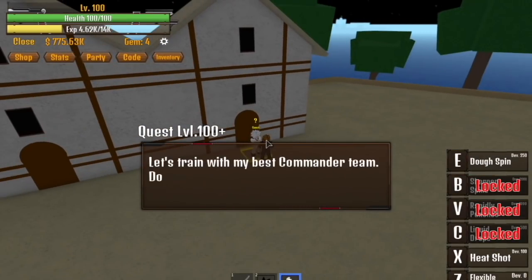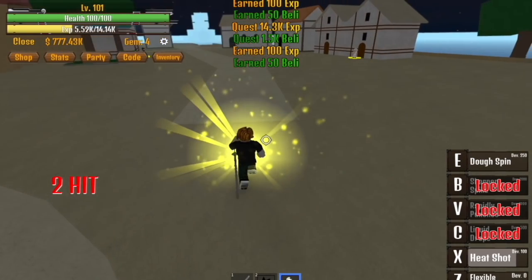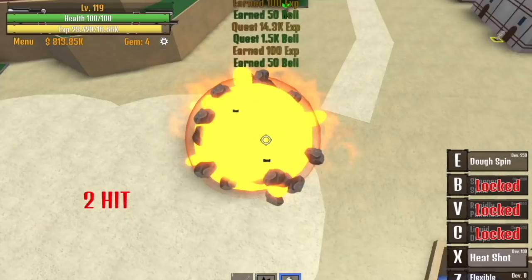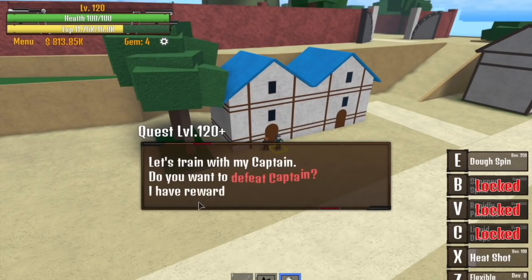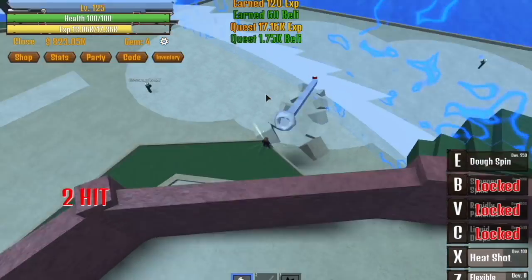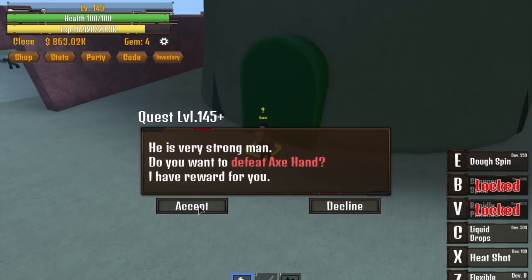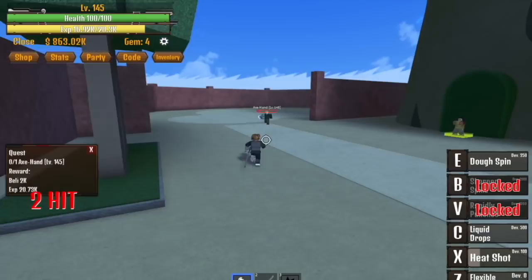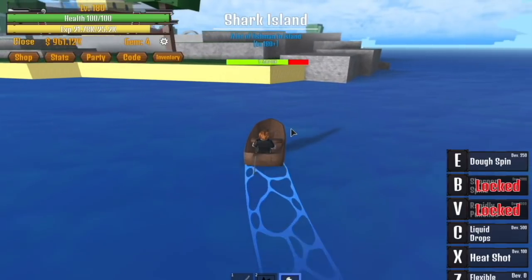On Soldier Island we have 3 quests. First up, defeat 6 commanders until you reach level 120. When you reach 120, you will be asked to defeat Captain, which is a lot easier. And then when you reach level 145, that's the time that you need to defeat the Axe Hand. This is the last mob on this island, and after that when you reach 180, time to go to Shark Island.